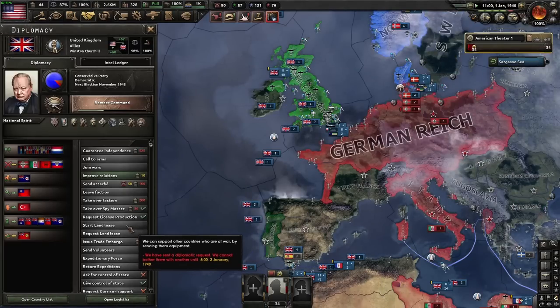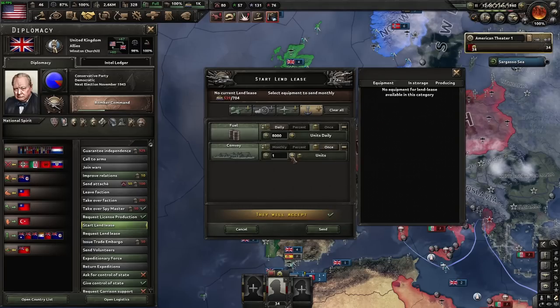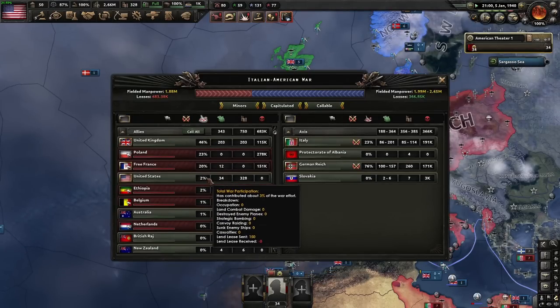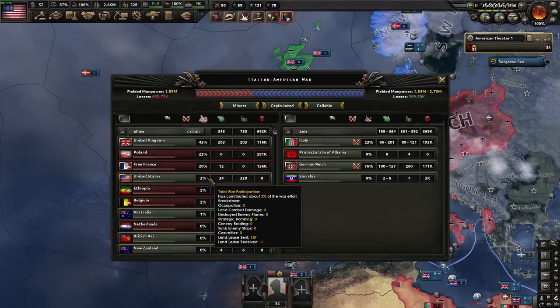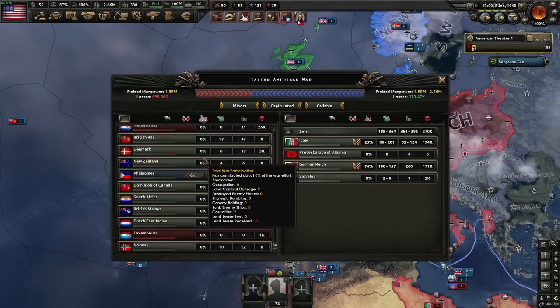You go to the UK and say, 'Hey, you want some fuel?' Here's like 8,000 fuel a day, and we'll even send them some convoys so they can actually receive it. Now we're just going to start siphoning their war participation. Look at us go up the list — we're already the third highest war participation. I've been lend-leasing them fuel for four days and they're going down because they've received lend-lease.